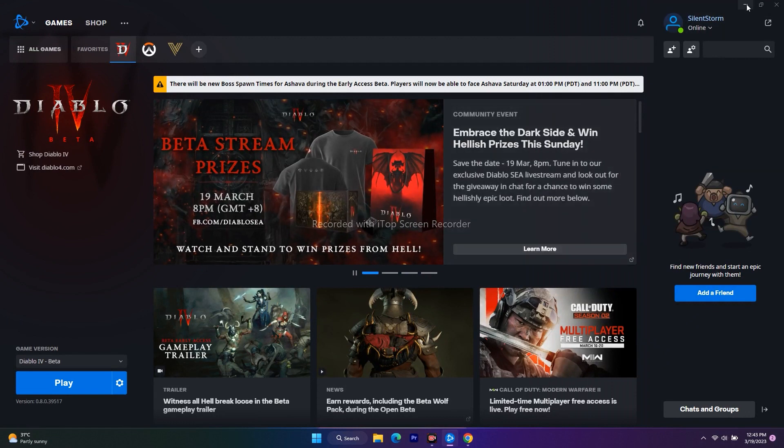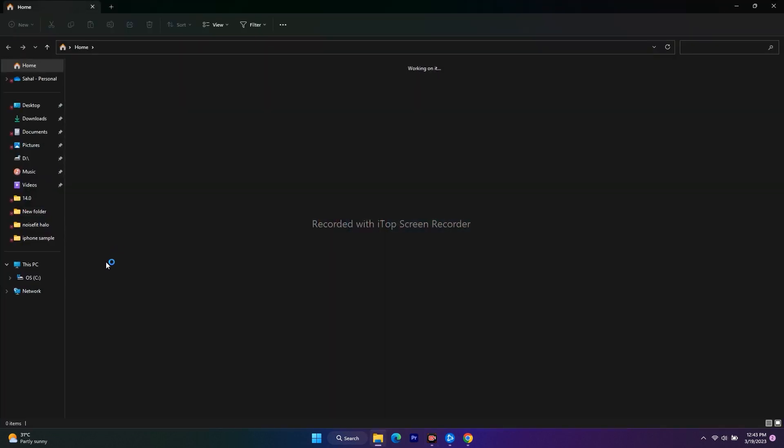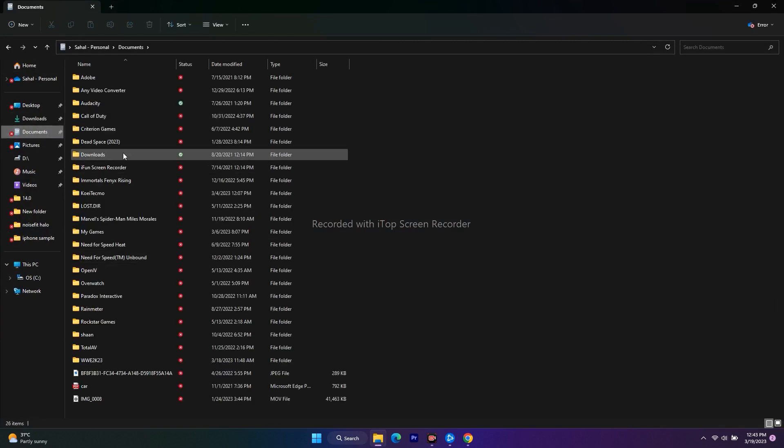The next fix is to delete the saved game file if it already exists. Open File Explorer, go to Documents, and look for a Diablo 4 folder. If you find the folder, just delete it. After deleting it, try to play the game again.